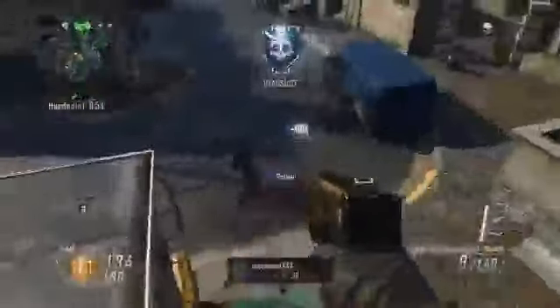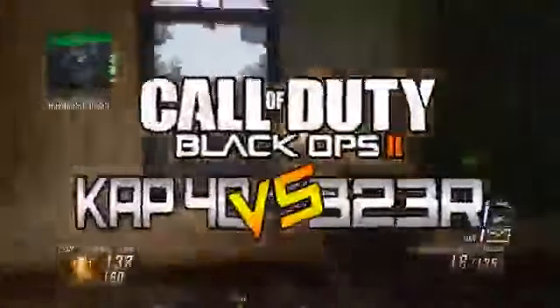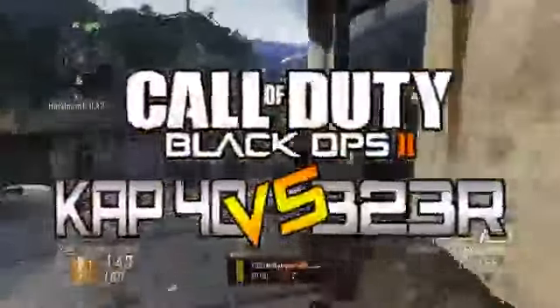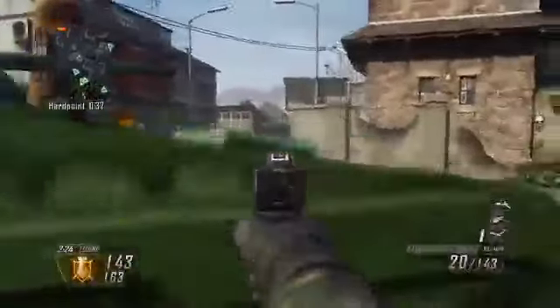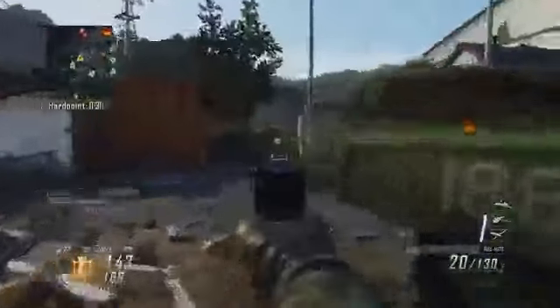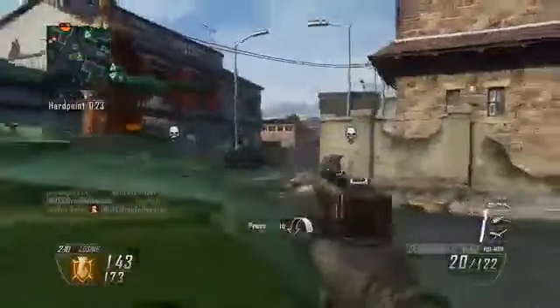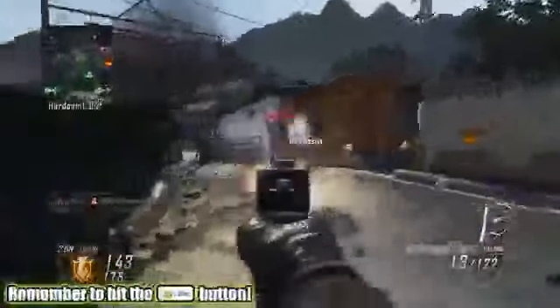Hey, what is up guys, it is Uncle Kobe and welcome to my third installment of my Black Ops 2 weapon breakdown and comparison series. Today I'm gonna be covering the highly requested B23R and the KAP-40 pistols. To no surprise, these two pistols are easily becoming everyone's favorite secondary to use, and it's pretty obvious why — both these pistols are slaying machines. Exactly which one is better is kind of hard to say; besides that one is full auto and one is burst fire, these weapons are fairly similar. In this video we're gonna be looking at some of these similarities as well as finding out some of the differences.